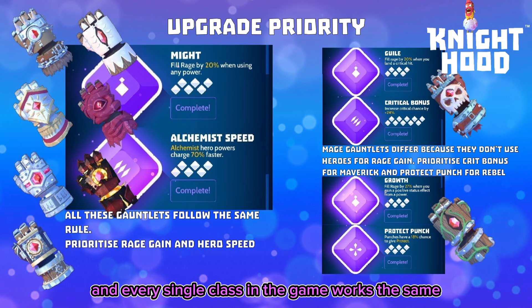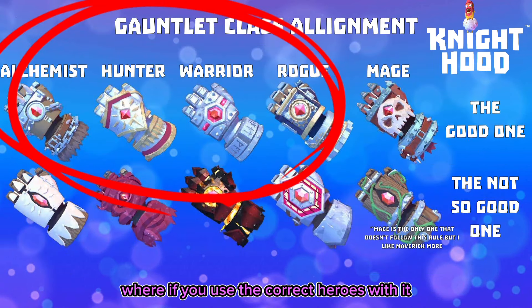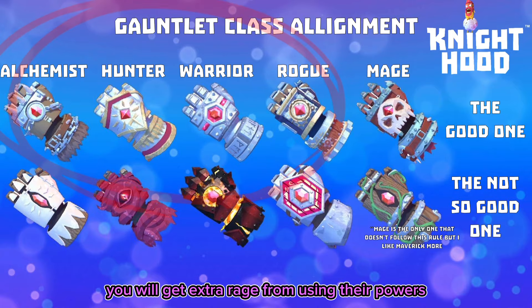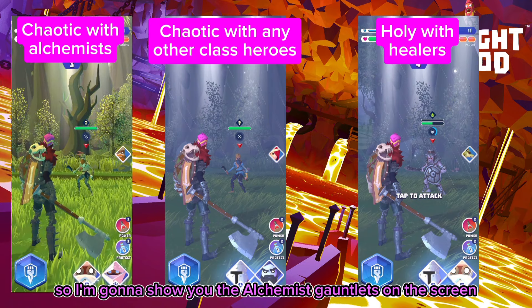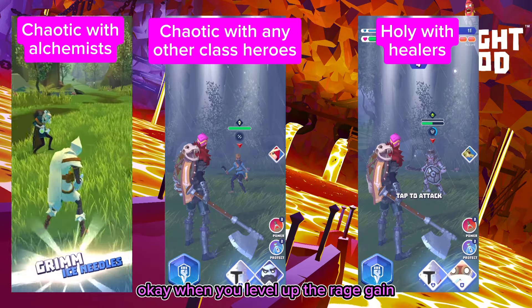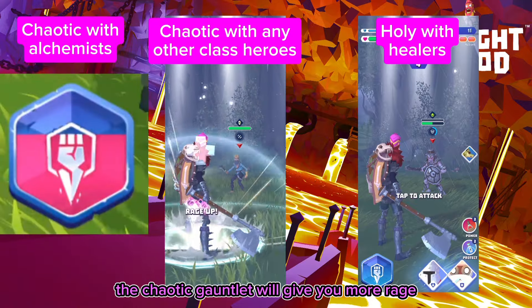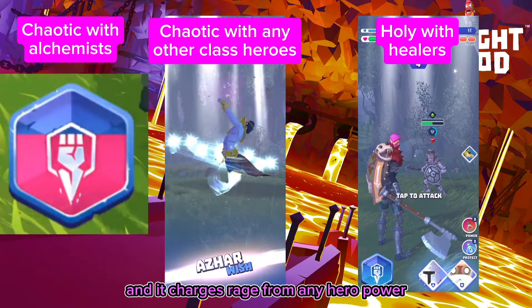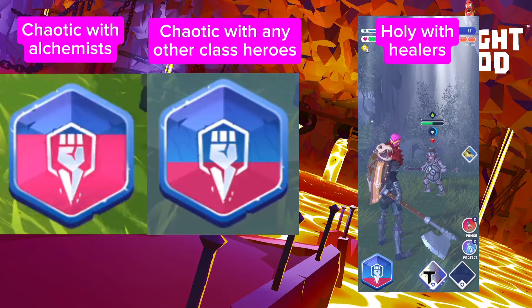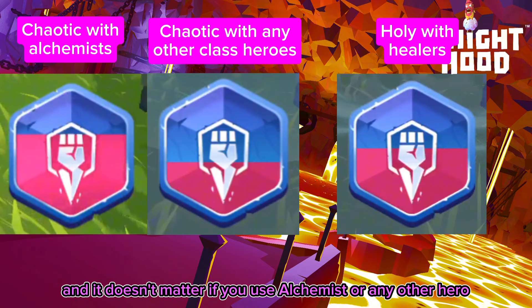If you are an alchemist, the chaotic gauntlet will help you gain rage faster by using alchemist heroes. Every single class works the same except mage. Each class has one gauntlet where, if you use the correct heroes with it, the ones that speed-boost you, you will get extra rage from using their power. The chaotic gauntlet charges rage from any hero's base power — it doesn't matter. The holy gauntlet, however, only charges rage from powers that heal you, and you don't get any bonus rage from alchemist or any other hero.